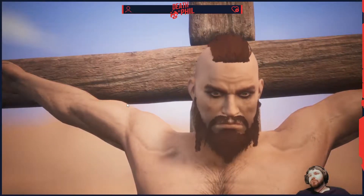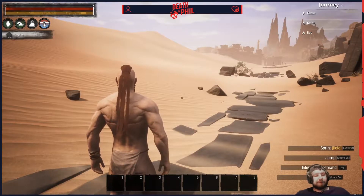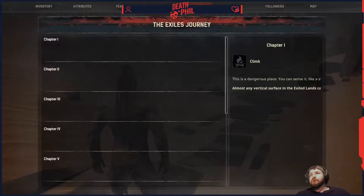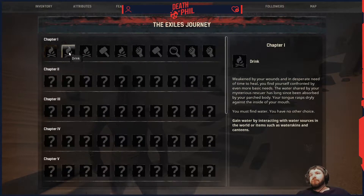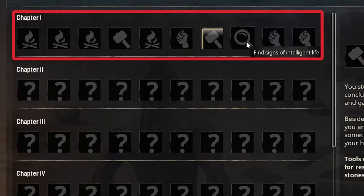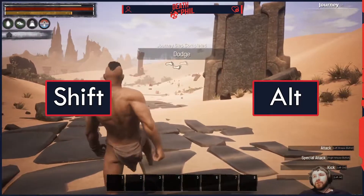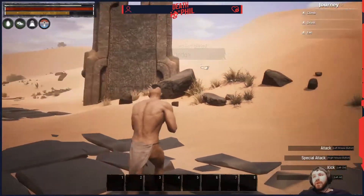Welcome to the world of Conan Exiles, a horrible place where everything is trying to kill you. When you're spawning, you'll spawn in this random desert area a little bit south of the map. First thing you want to do is go look at your journeys. You'll find several very easy things to do in order to gain experience quickly and gain levels. Immediately, use your shift and alt button to kick and dodge — that's two journeys you can unlock immediately.